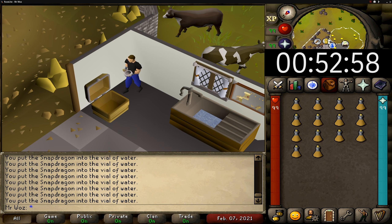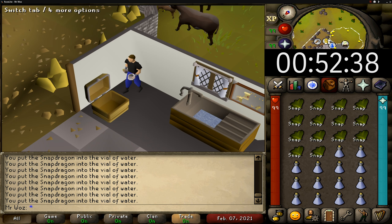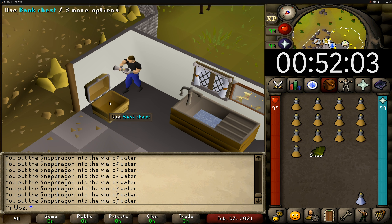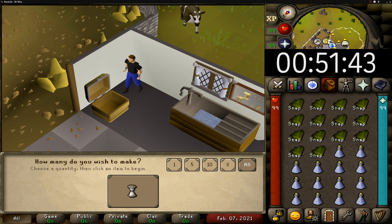Before I jump into the requirements: when doing this method you can use any bank. I'm just using the crafting guild bank as that is the bank I use the most, but you can use any bank. For the requirements, you will need 63 Herblore, which is the level to make unfinished snapdragon potions.